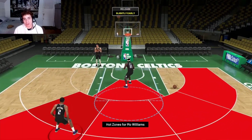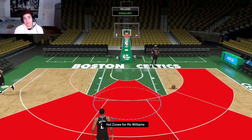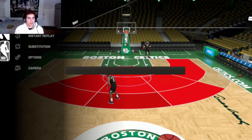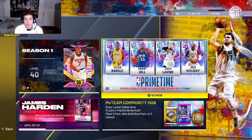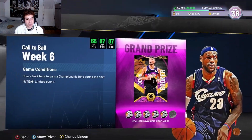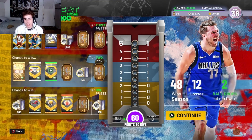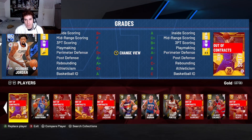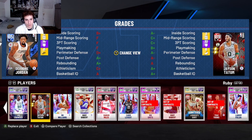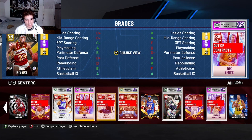Badges wise and everything else, it seems like it's gonna be good. Maybe it'll feel different in game so let's go test it out. Also, all the Kyrie drama today is crazy. We got Devin Booker coming out this Friday. Let's go to Triple Threat Online — we are 48 and 12. We're doing a bunch of challenges and we are close to finishing level 36. Let's go with Ruby Mo Williams.